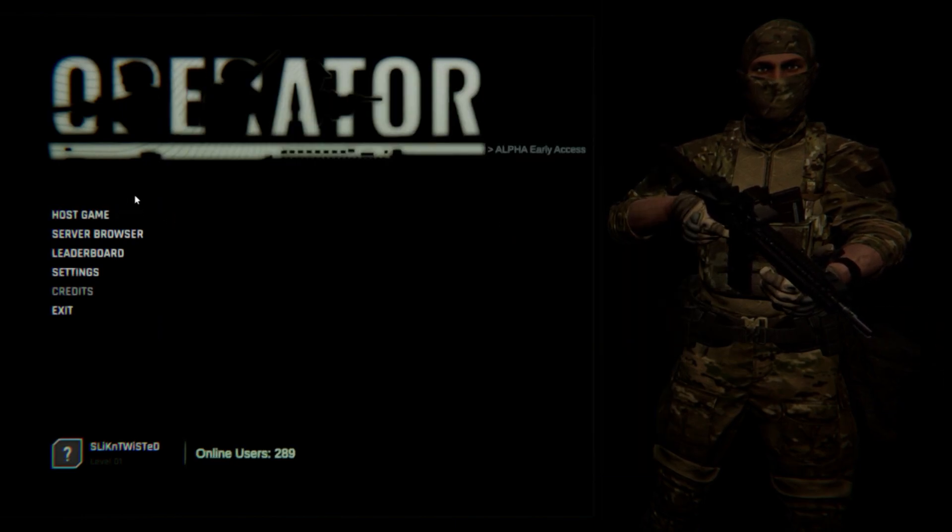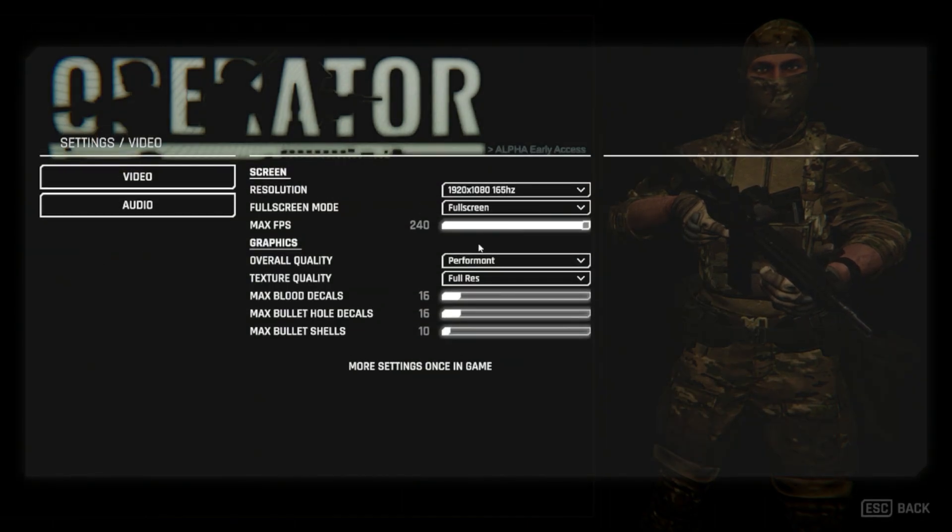Alright, today we are going to be playing a little bit of Operator. This is a game that is in very early alpha form, being created by one developer who is 17 years old. He's been working on it since he was 13. It's inspired by games like Escape from Tarkov and Ground Branch. I also heard — I don't know how true it is — that he took inspiration from the TV show Seals. This game has a lot of really cool stuff in it from what I've seen, and we're going to take a look at it ourselves.